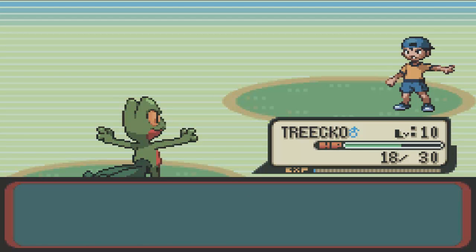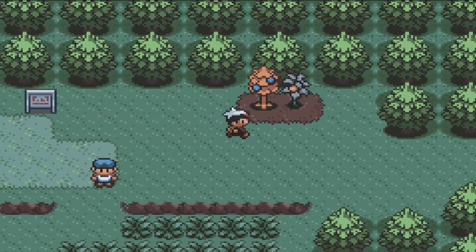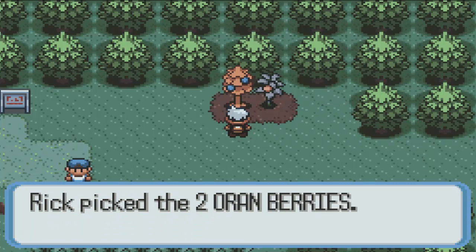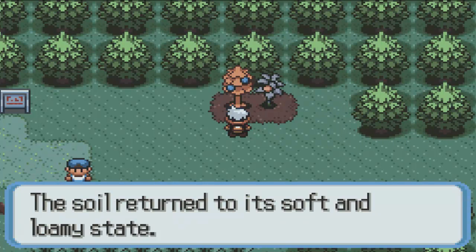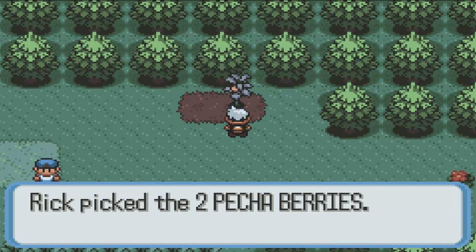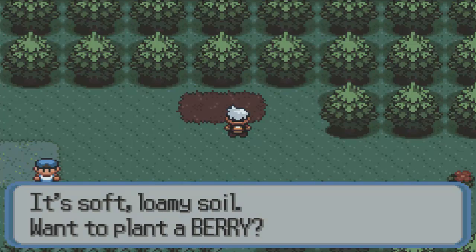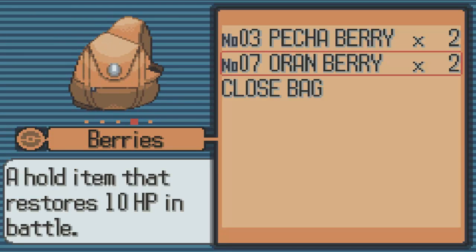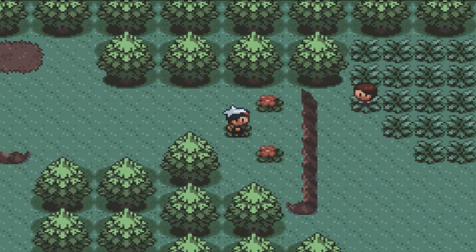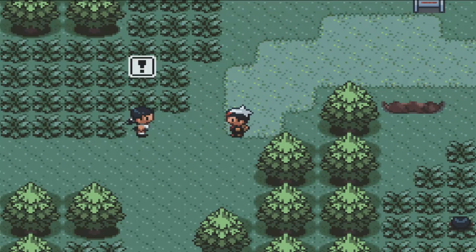Our Treecko's getting a little bit stronger — level 10. I wonder if it's ready for its first gym match yet. It's gonna be a little bit of a distance since we won't be able to challenge Norman yet, our dad and gym leader. So we're gonna pick some Oran Berries here. I think these are Pecha Berries. Alright, so we got two Oran and two Pecha Berries. I guess we can plant those somewhere, but I don't wanna be forgetting about the berries we've planted. You can also use those berries as hold items, so they're handy for that too.